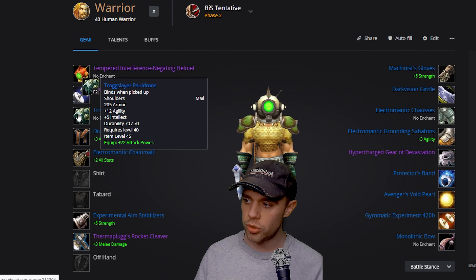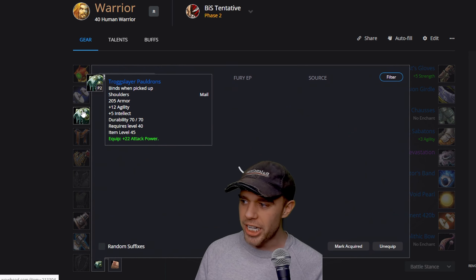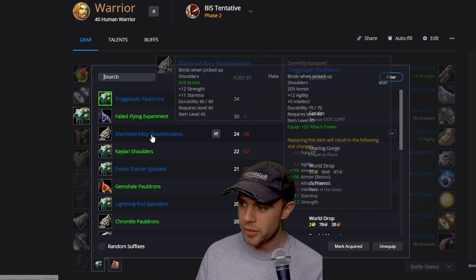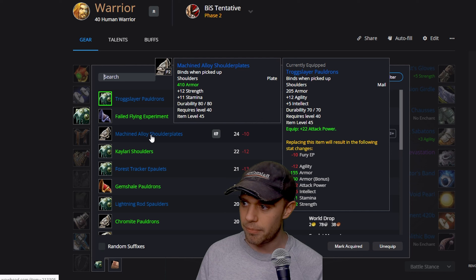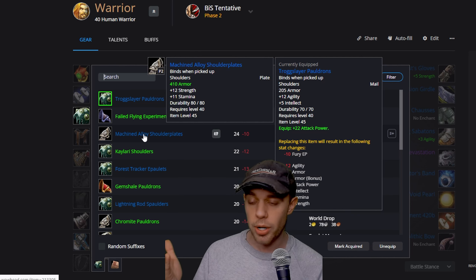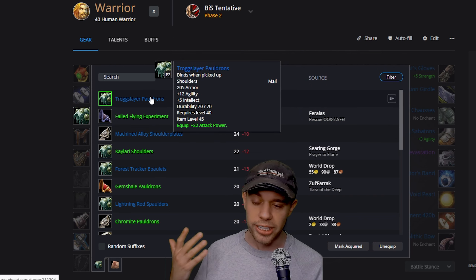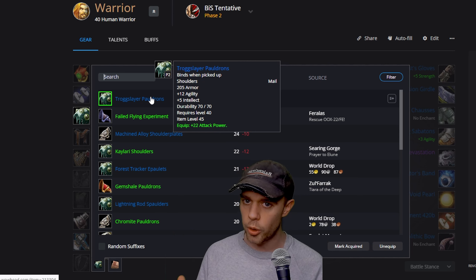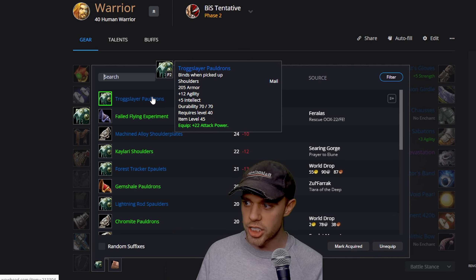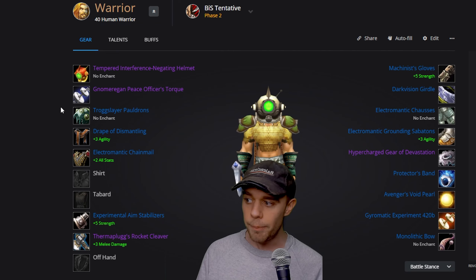Trog Slayer Pauldrons on our shoulders with 22 attack power, some agility and intellect. I do wish they had made something a bit better — it's a bit all over the place, feels a bit lazy. The reason I'm not taking the Machined Alloy Shoulder Plates, which have 12 strength and 11 stamina, is because of the 22 attack power on the Trog Slayers. I will be simming to make sure, but I do think the Trog Slayers with that attack power is going to be better overall.